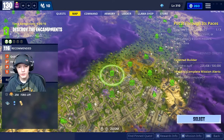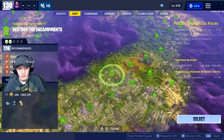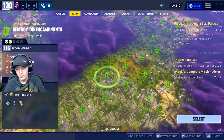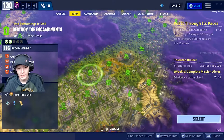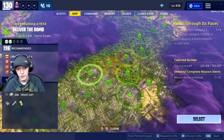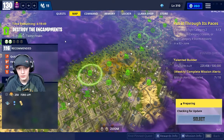I'm going to jump into a 116 Destroy the Encampment. The reason I'm choosing this is because it's a firestorm mission and my weapon is water — it's the only 116 mission I can find at the moment with fire, since every other mission basically has nature. So I'm jumping right in.